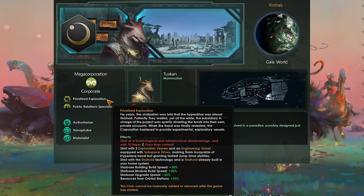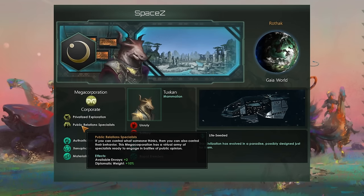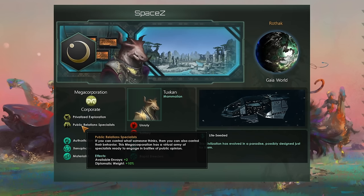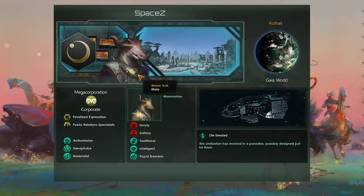For years this civilization was told the hyperdrive was almost finished. Patiently they waited, yet all the while the subsidiary in charge was quietly diverting funds into their own private accounts. Milan Tusk is a bit of a shady bastard. When the fraud was finally revealed, the corporation Space Zed hastened to provide experimental exploratory vessels, and they told the public through a network of PR specialists just how wonderful these subspace drives actually are. This mega-corporation has a virtual army of specialist bots ready to engage in battles of public opinion.